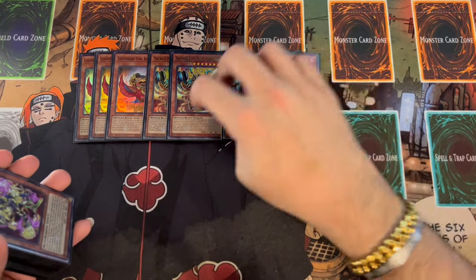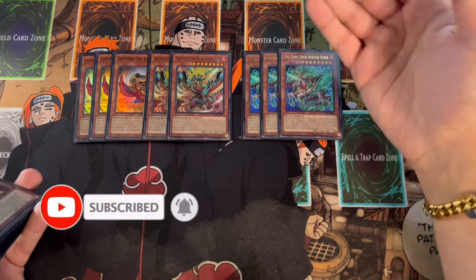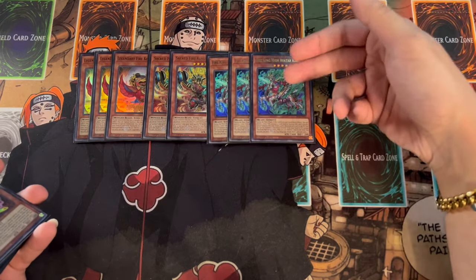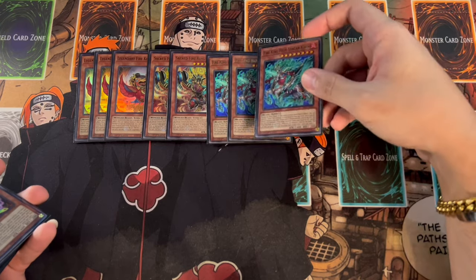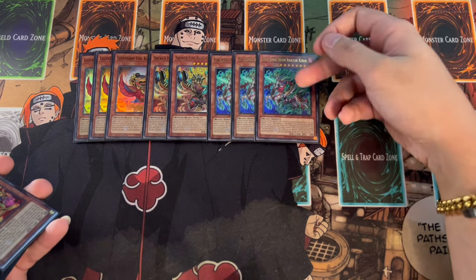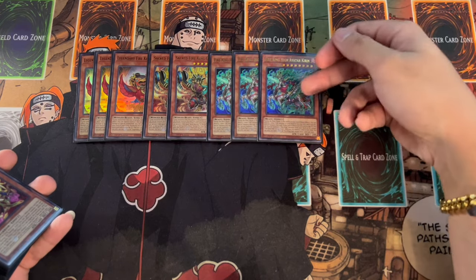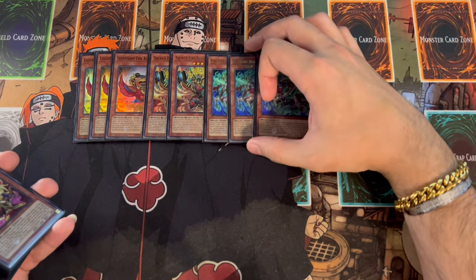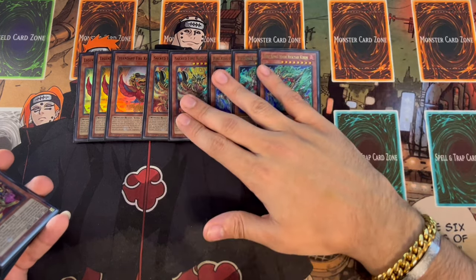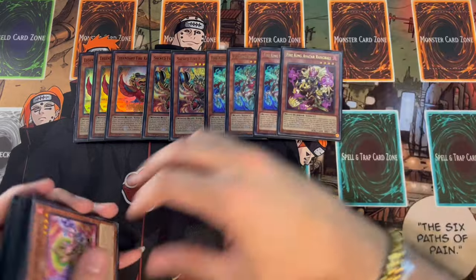Three Kirin and two Garunix are the perfect ratios. Garunix recurs itself from the graveyard, so once you get one in rotation it's always coming back. Kirin is really powerful because you need to get it to your hand to summon it to the field — with Sanctuary you can make Garunix Eternity, which is really important. Also, when Kirin is destroyed it can special summon another Fire King from your hand or graveyard and then destroy a card on the field, letting you break your opponent's board going second.